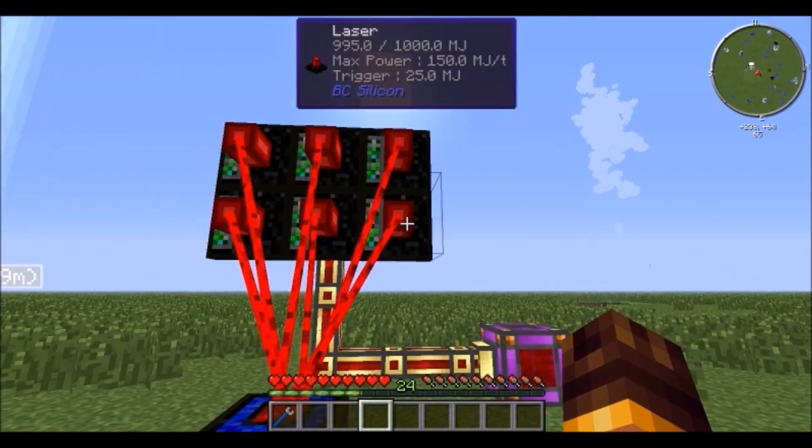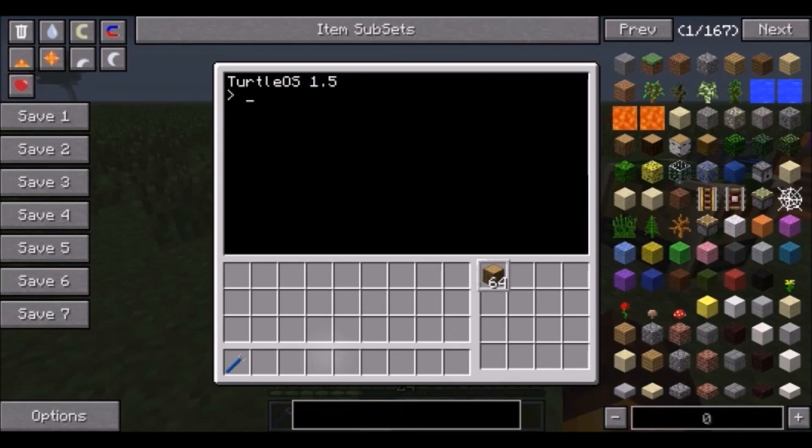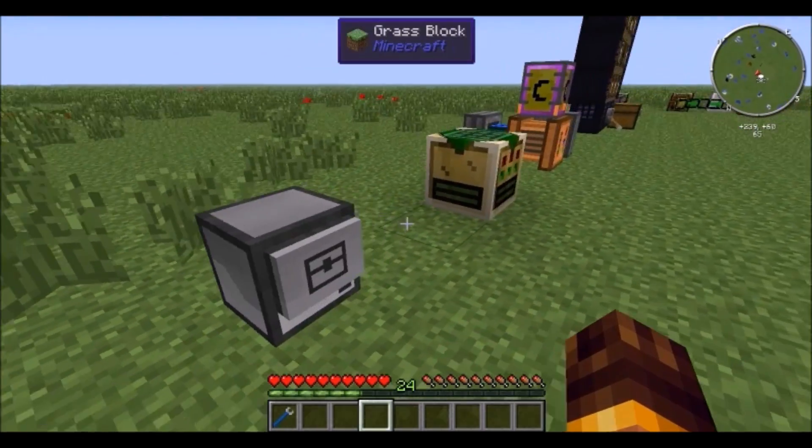Next we have the ComputerCraft crafty turtle. You use this to craft your items — I'm not great at coding so I don't really know all the complex details, but if you want to look them up go ahead. You can use it for crafting, move items around, and do a bunch of cool crafting stuff — the world is your oyster.